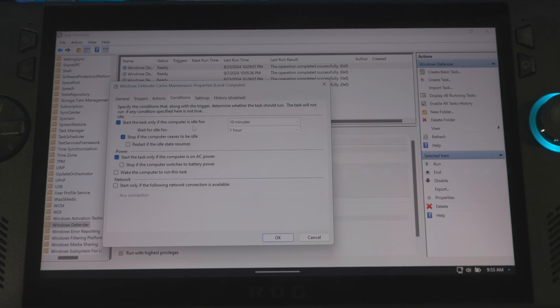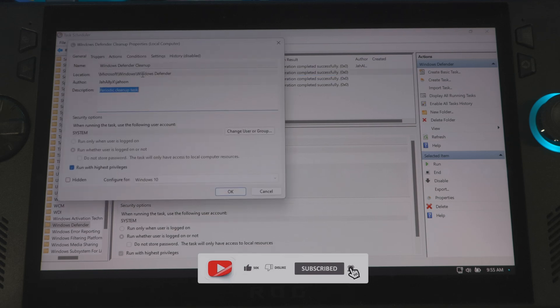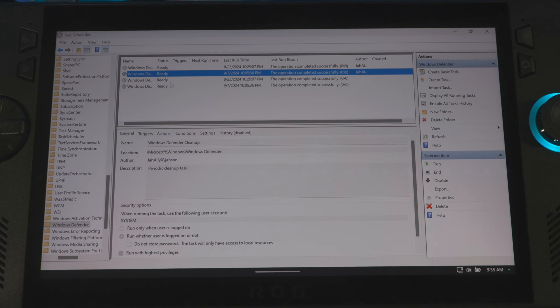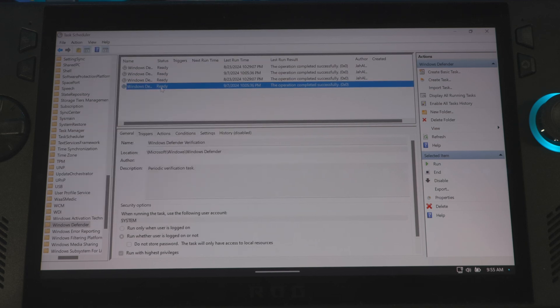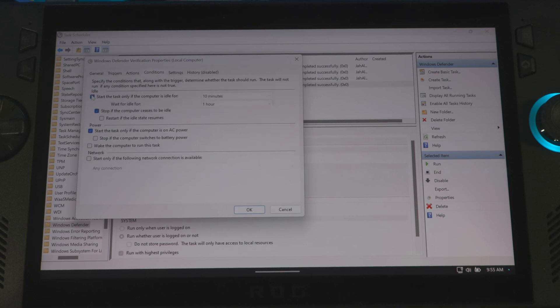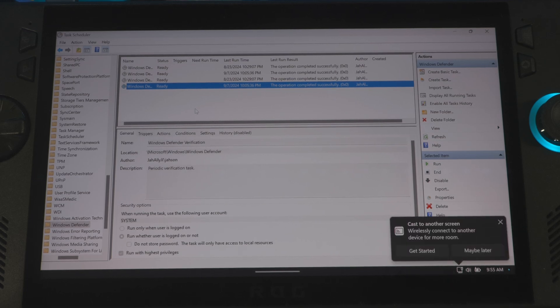You don't need Windows Defender running in the background while you're playing games. Once you set this up, it will only run when your device is idle. Windows Defender helps protect your device, but if you're just gaming it's not really an issue. If you're visiting different websites you may want to leave it on all the time, but running in the background takes up resources and hinders performance. Go through each task, set the condition, and hit OK for each one.